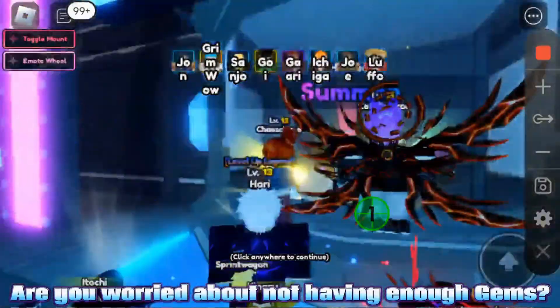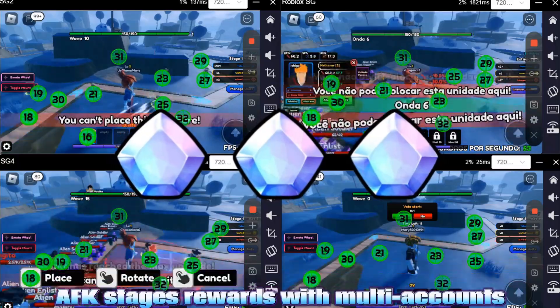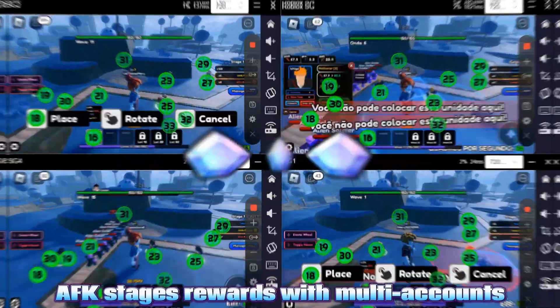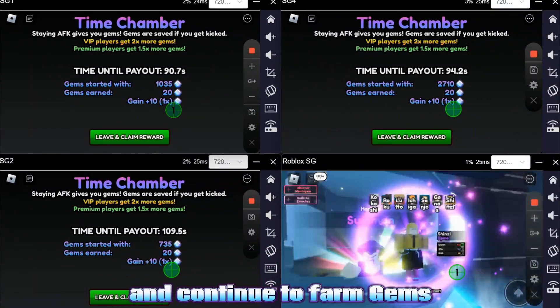Are you worried about not having enough gems? UG Phone can help you 24/7 AFK Stages rewards with multi-accounts. After standby, it will enter the time chamber and continue to farm gems.